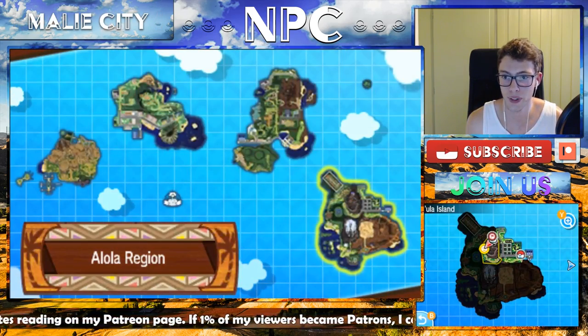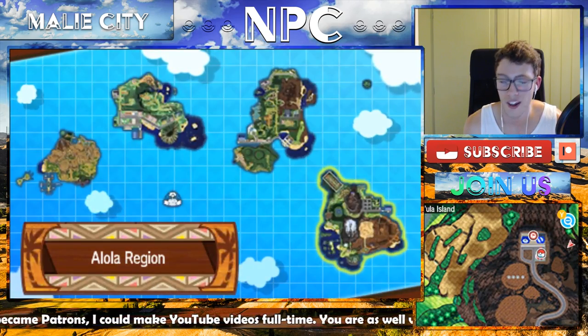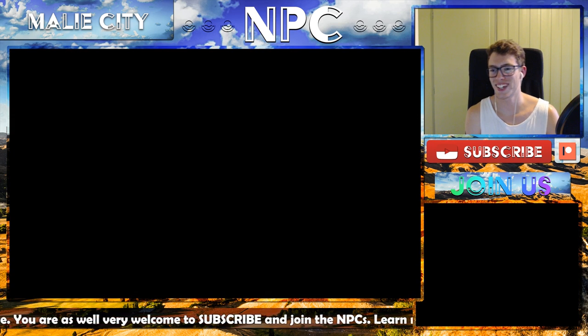So right now I'm standing on Mount Hokulani on Ula Ula Island, which is in Route 10. It's right by the electric trial.